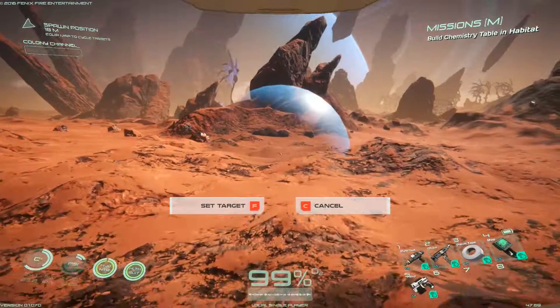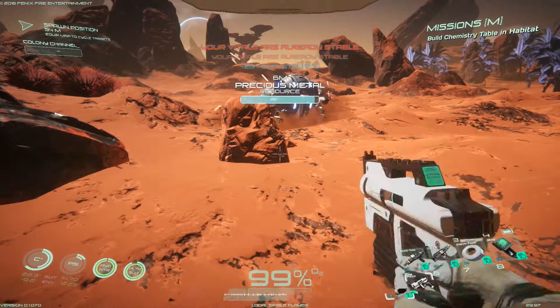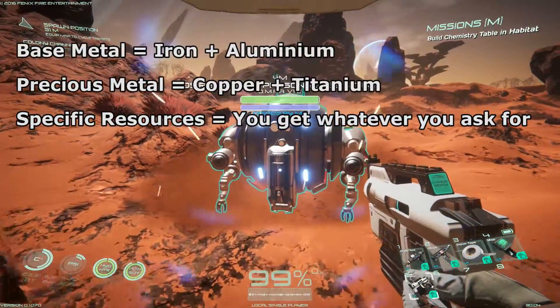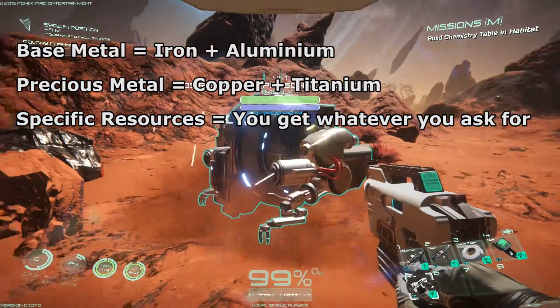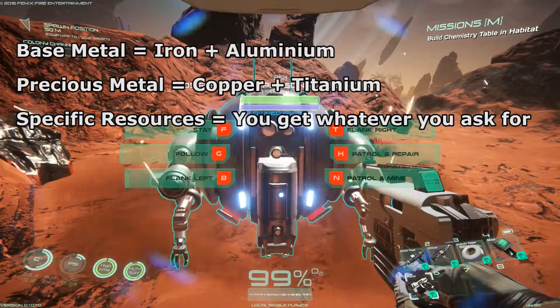To set this up, select the option for patrol and mine. It will now give you a chance to specify where you want your droid to mine, which depends on what resource you want. If you choose a base metal node it will return iron and aluminium. If you choose precious metal it will return titanium and copper. Any specific nodes that you select will obviously return just that resource.